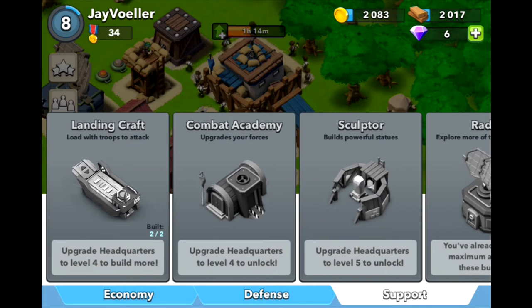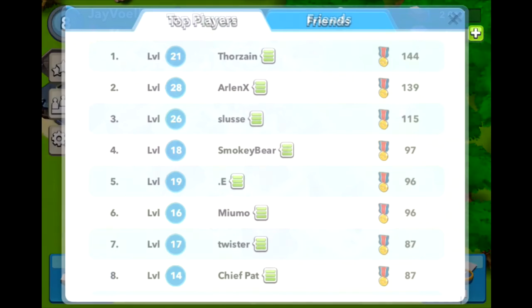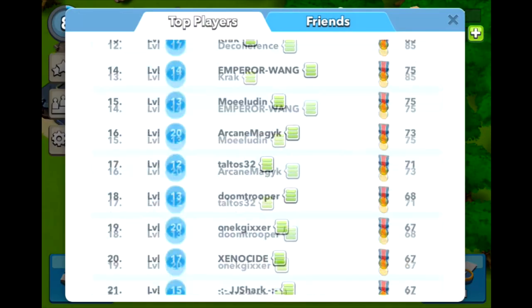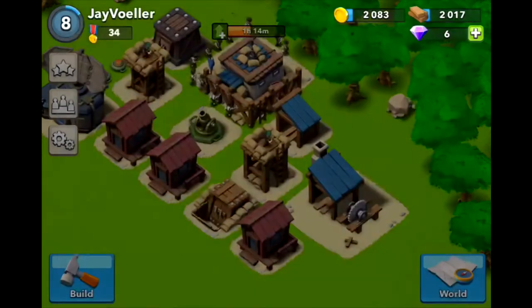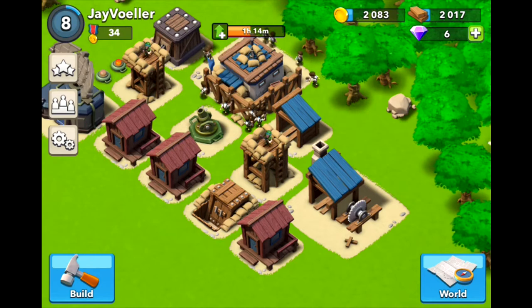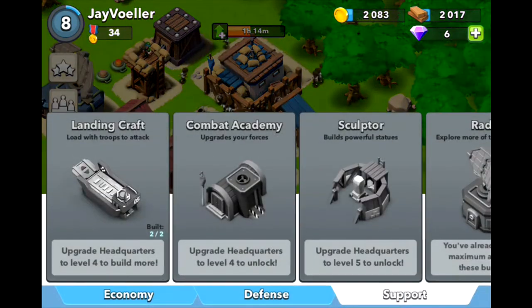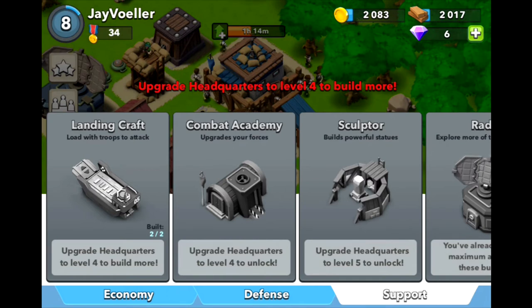There are more buildings I haven't seen in action because there aren't many players yet. I'm 500th in the world and the top players are only at around 144 medals — I was 1,500th last night so it's changing rapidly. The Landing Craft is used to transport your troops.